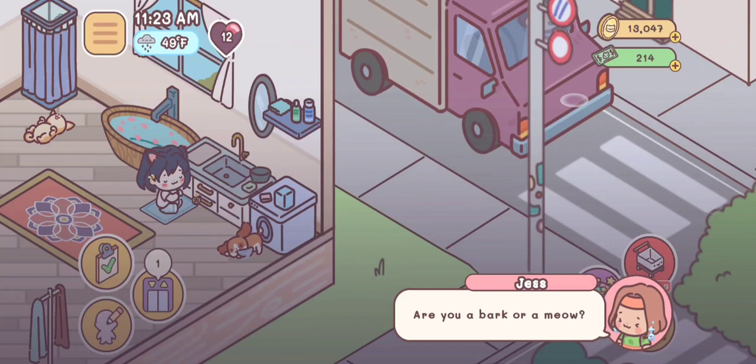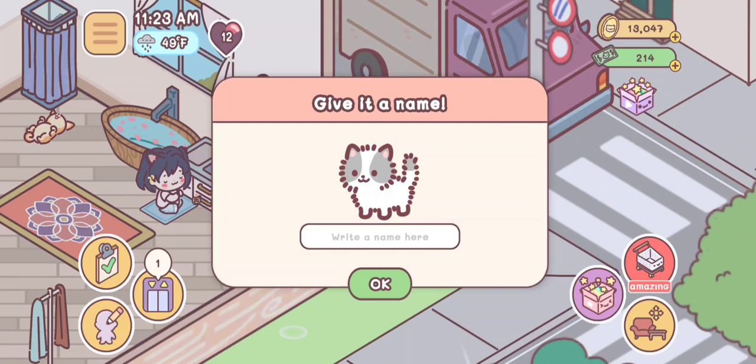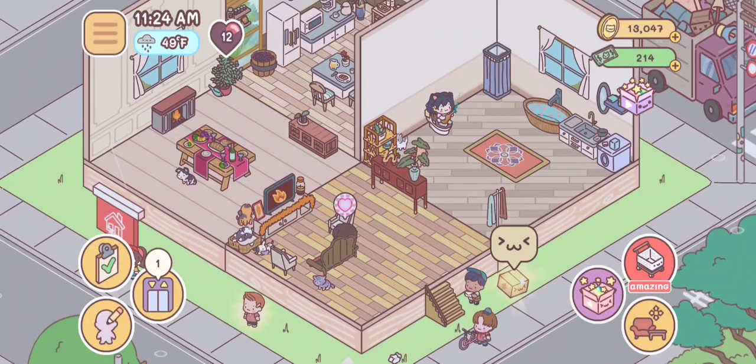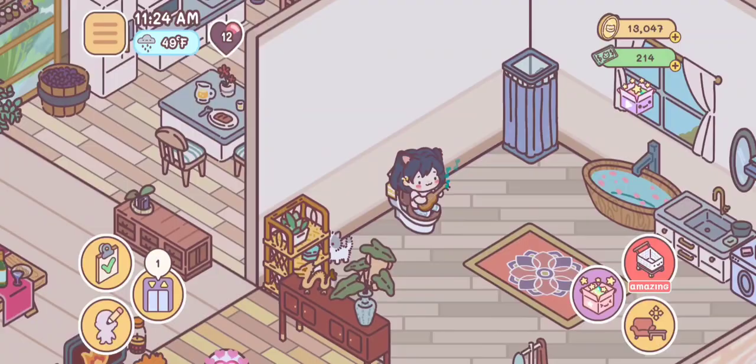Once the ad is over, they'll ask if you want a bark or a meow — so a dog or a cat — and you just choose. I'm gonna choose a cat this time and let's see what cat we get. Oh, it's so cute! I just named her Ash because she has some gray, and that just made sense to me. She has so many pets that it might be hard to find her — oh, she's right here, she's in the bathroom. And my person is playing a ukulele on the toilet, that's so weird.